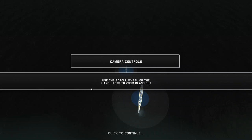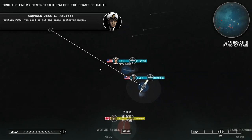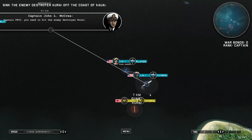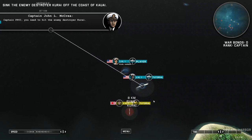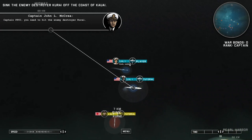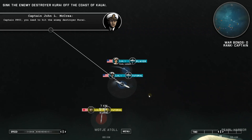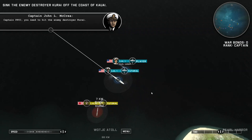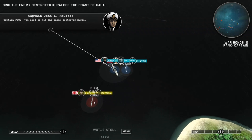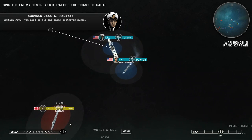Starting off, the game will tell us about controlling the fleet on the campaign map, with a tutorial video which we're going to skip. The basics are fairly simple. The campaign plays out similarly to Mount and Blade Warband — it's real time, we control our little iconic fleet, currently made up of one ship. The game shows the fleet level, which I believe is some sort of experience modifier on your ships, how many ships we have, and the fleet name. The first order of business is to sink the Karai, the tutorial destroyer of the Imperial Japanese Navy. We'll go full steam ahead using the speed bar.